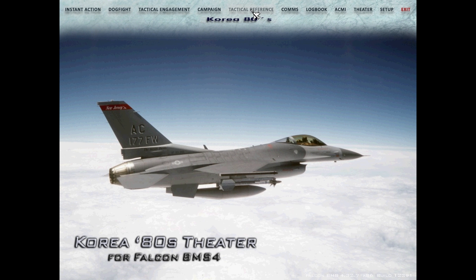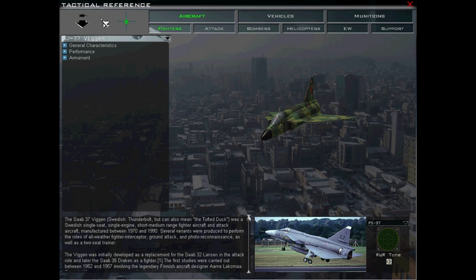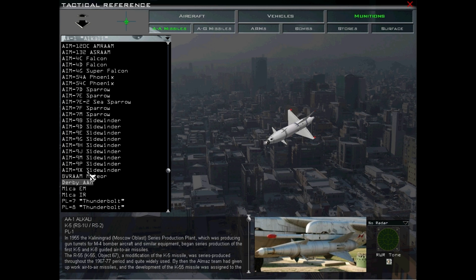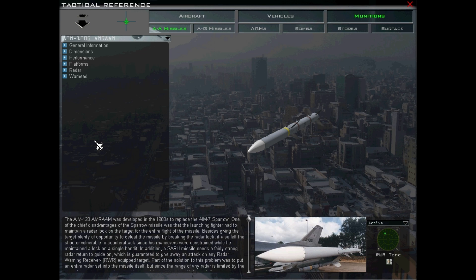First thing first, click Tactical Reference. In here, we're going to click this button right here — Munitions. Let's click that. I'm going to scroll through this menu. Go to AIM-120 Bravo, AMRAAM.